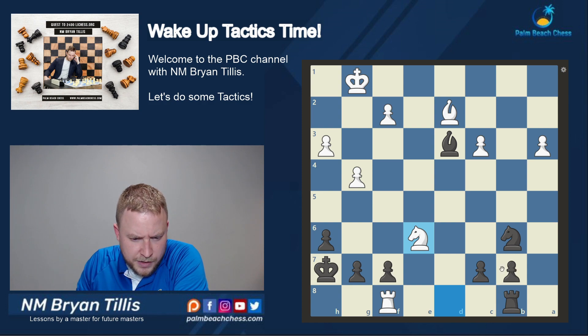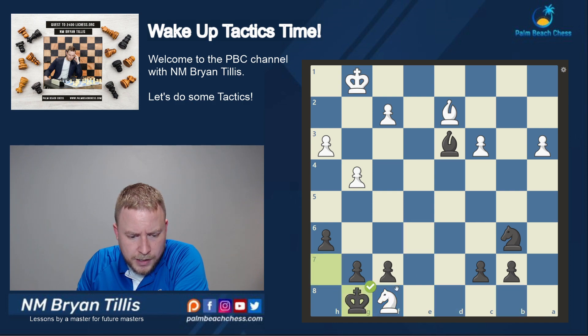First thing that sticks out here is the Knight is defending the Rook. If my Rook captures, the Knight takes with check. My King comes back to G8, attacking the Knight, and every escape square that the Knight could run to is covered by my Knight and the F-pawn. So let's go ahead and win a piece.